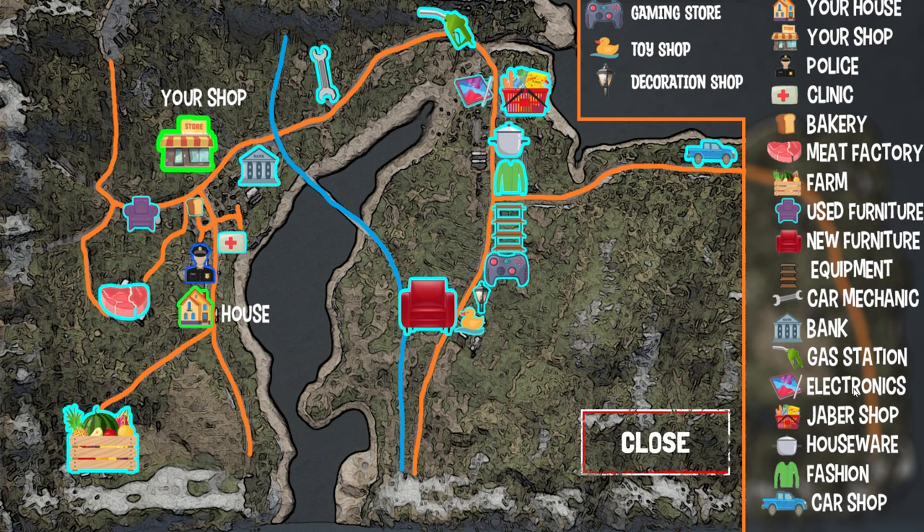Take a look at the map. We've got a new toy shop right here, and we also have a new decorations shop right next to it. So we are right here at our store. They've added a few things to the map. This map is not good - it should really tell us where we're at. We need to go all the way around here and check out these new shops.